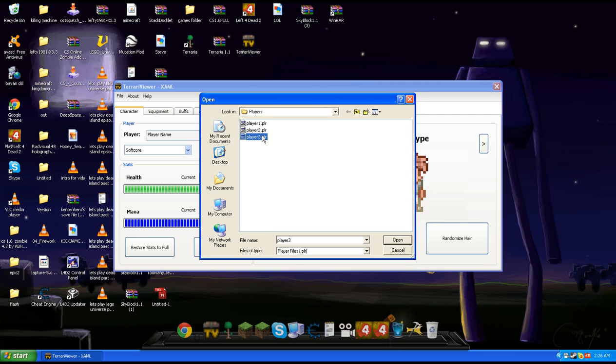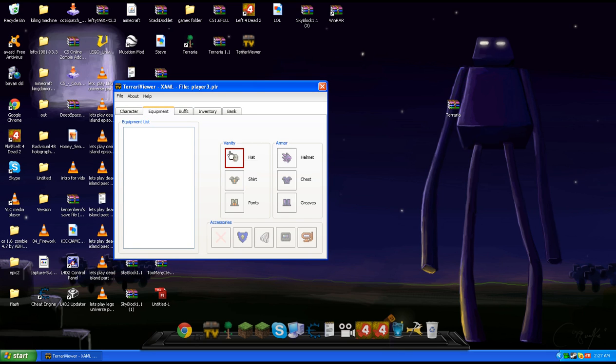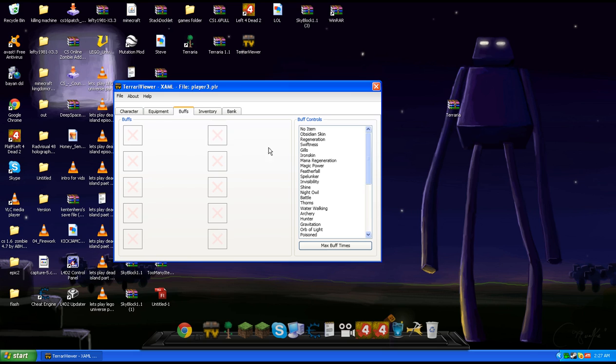My player 1 and 2. You can change your hair, you can heal your life, your mana, and the equipment. I gave him a Molten and a Shadow. The buffs I already...